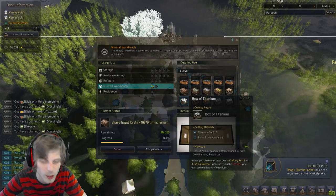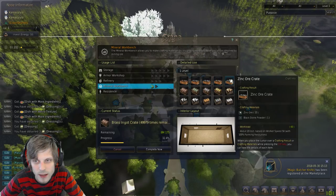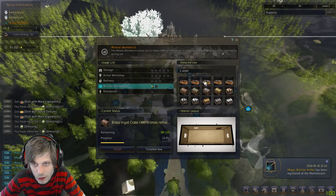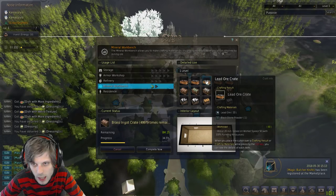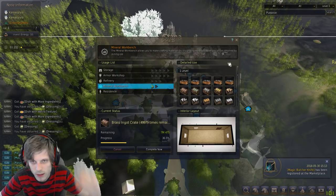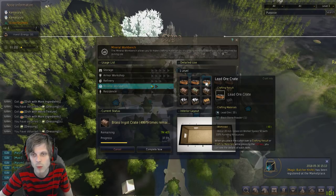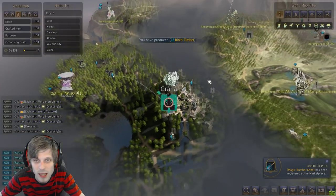A lot of people make trash crates when leveling trading. For mineral crates, we have copper, iron, lead, tin, and zinc. Out of these five, the best item to use for a trash crate would be lead. The reason is that you cannot make a money crate out of lead. When leveling trading, I would not use iron, copper, tin, or zinc — even if you have hundreds of thousands. You want to use lead because you can't accidentally make a money crate.